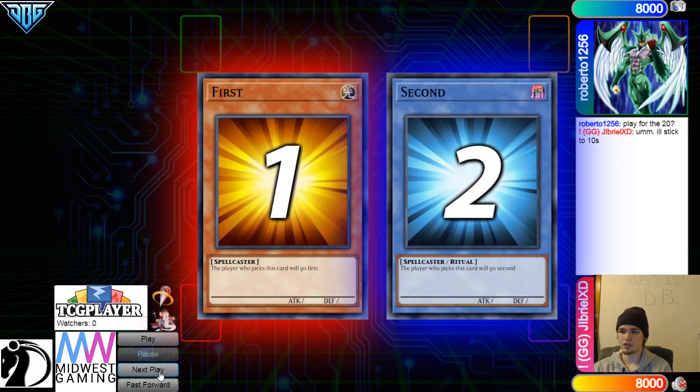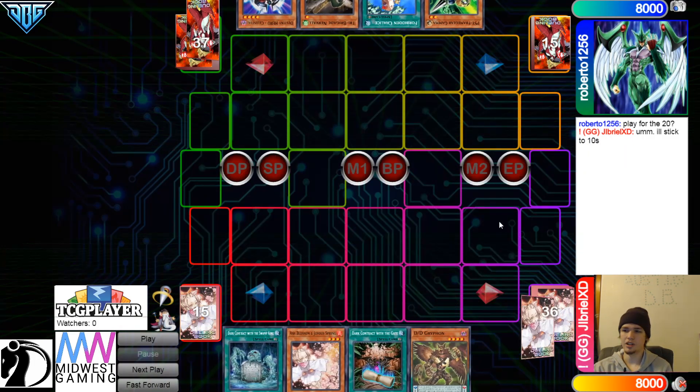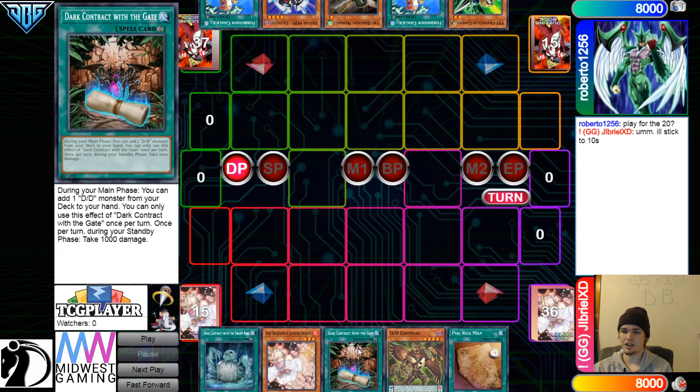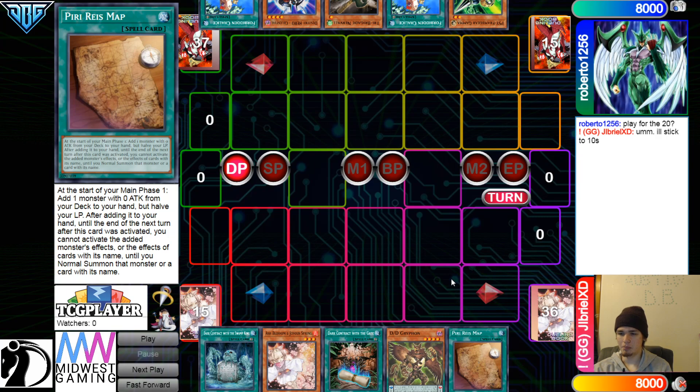Jib wins the Rock Paper Scissors shoot and they'll decide to go first. 41 vs. 42 opening hands. We have Swamp King, Ash, Dark Contract with the Gate, Griffin, and then Map — so this is definitely a combo hand.